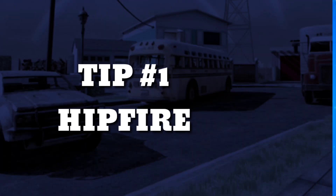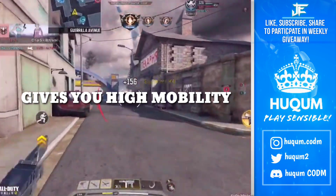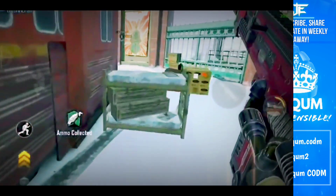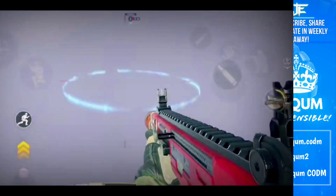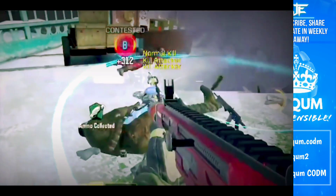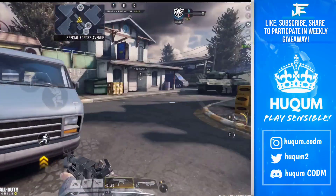Tip number one is that hip fire is king. What hip fire also does is it gives you a lot of mobility while you are doing it, because you are not ADS. So in close combats, always try to be in hip fire mode and not in ADS.